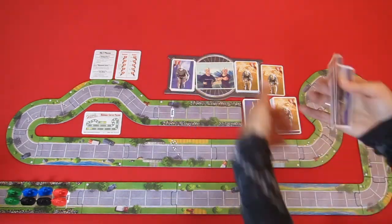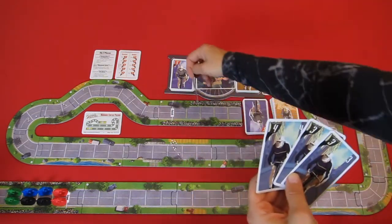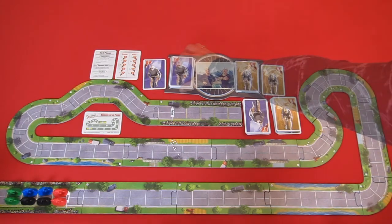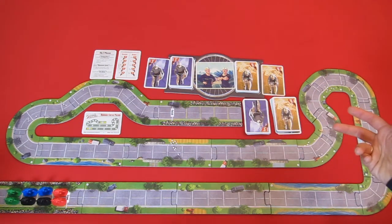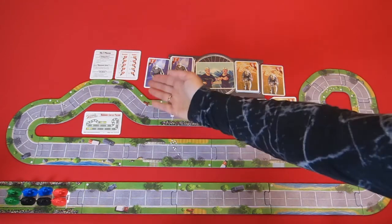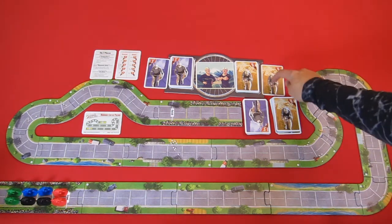After selecting a card for the rouleur, you do the same for the sprinter — draw 4 cards, look at them, and choose one card to play. All players do this simultaneously, choosing cards for both of their riders before moving to the next phase.